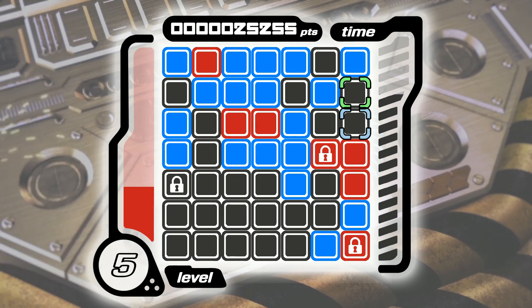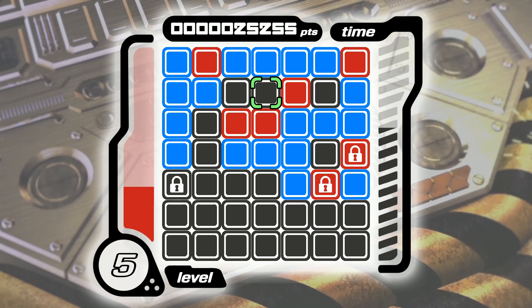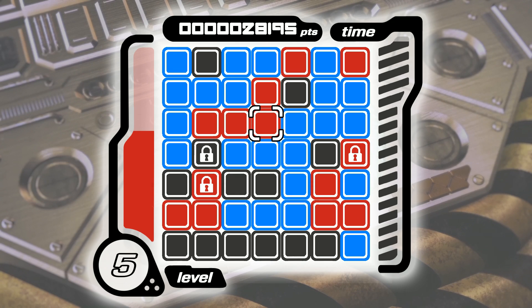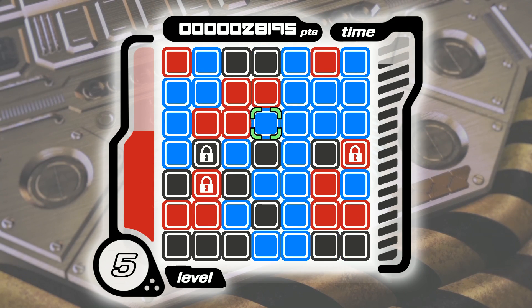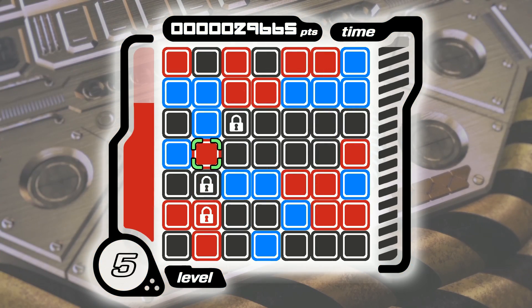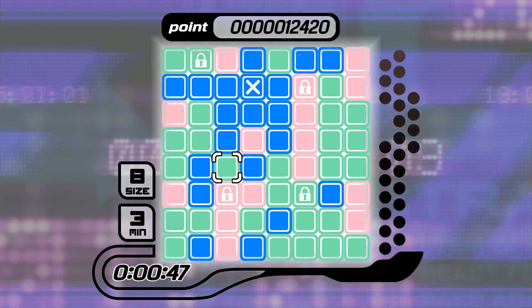This can be helped along by creating secondary cursors, which lock into place and will slide rows or columns simultaneously with ones being moved by your main cursor, meaning you can move multiple tiles in different places all at once if you're skilled enough. While I'm halfway decent at puzzle games, I often found this mechanic to be a bit overwhelming — but that's totally okay, as it's by no means necessary. It's just another feature to increase the skill cap of the aforementioned deceptively simple concept.